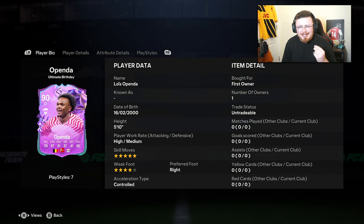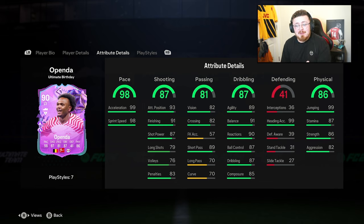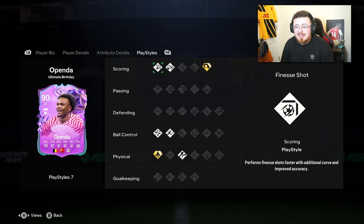What they've given him is Power Header and Quick Step, which is an interesting combo. He's only five foot ten, keep in mind. We've got ridiculous pace — 99 acceleration. Why not give him 99 sprint speed? Let's give him 99 pace — he could have done it. The finishing looks good, dribbling stats look pretty reasonable but nothing crazy. He's got great heading, good jumping — he leaps like a salmon — and the physicals are backing him up.